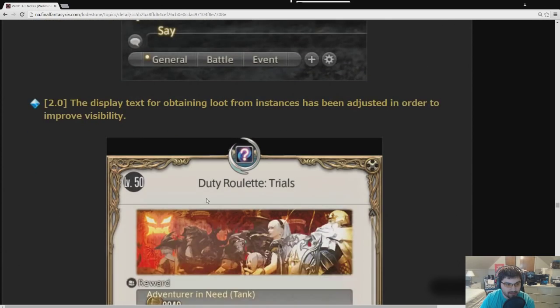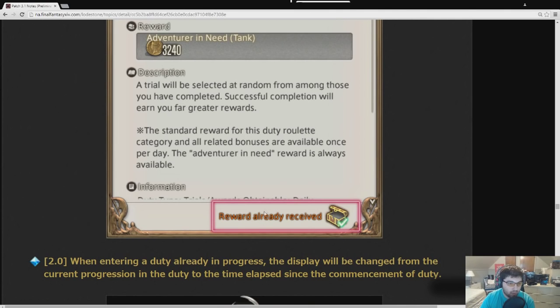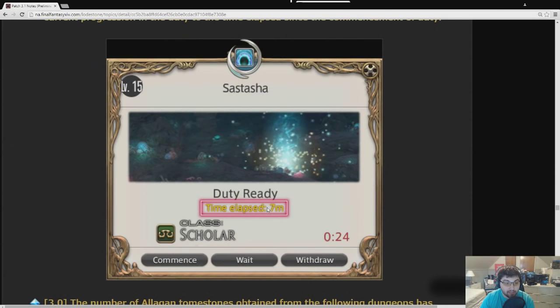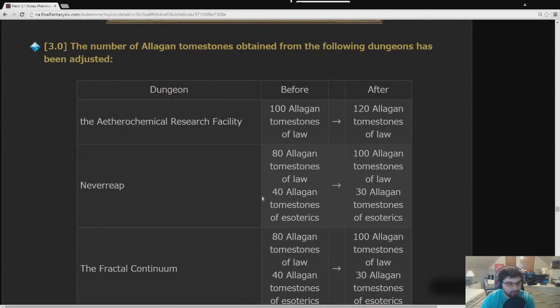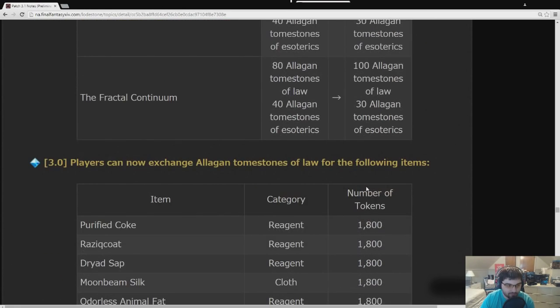Display text for obtaining loot from instances has been adjusted for better visibility. When you join something in progress, instead of showing how many bosses were beaten, it now shows how long the dungeon has been going. They changed the amount of Law and Esoterics you get: Aetherochemical Research Facility buffed to 120 Tomestones of Law; Neverreap buffed to 100 Law but nerfed Esoterics down to 30; Fractal Continuum adjusted the same way.